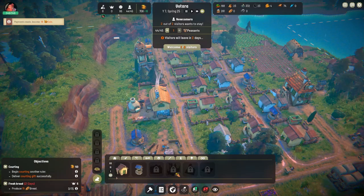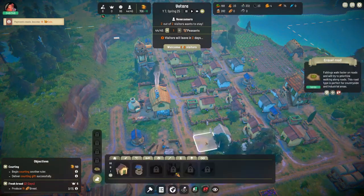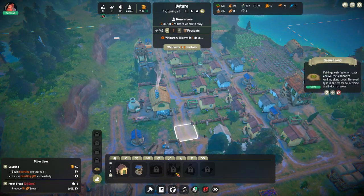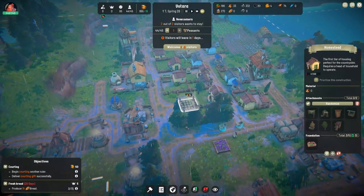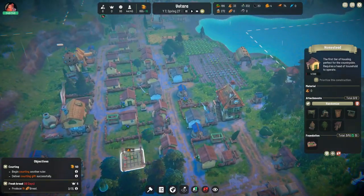Do I have to put a road up to the little house? Yeah. There we go — another house going. He's going to be too close to the stonemasons perhaps, but we'll see. We shall see.